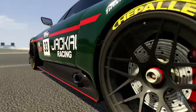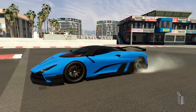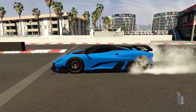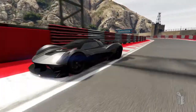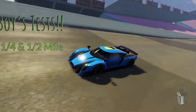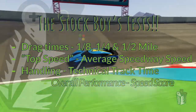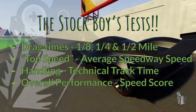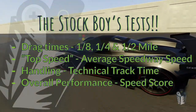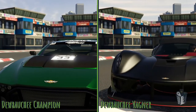Hey there, I'm the Stockboy and welcome to the Stockboy Gaming Channel. We're going to be looking at this Dubishi and Overflod spotlight that GTA has going on this week if you're watching it in real time. We're looking at the Wagner versus the Zeno versus the Champion and the Autark — an awesome four-way supercar battle. The two top Overflods versus the two top Dubishis. We're going to see which one is the best in-game manufacturer for these cars.